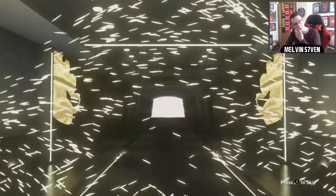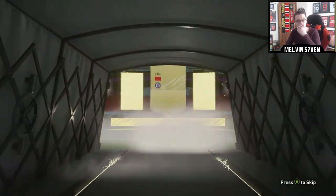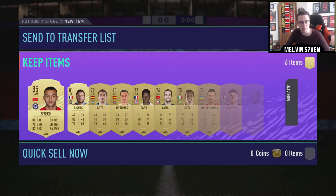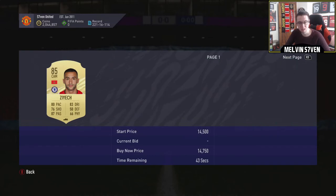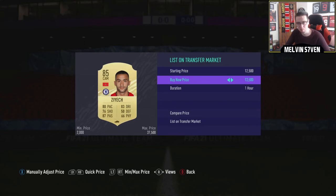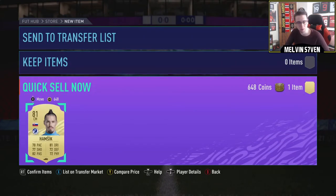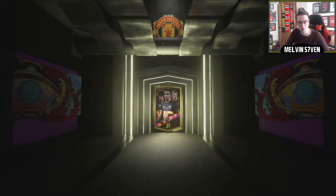We start off with a board. Oh! We get Hakim Ziyech there for Chelsea — nice! He's 85 rated. He might have an inform on Wednesday. He got a goal and an assist in Chelsea's last Premier League game and also got a goal in their win against Krasnodar. I'll be surprised if he's not Team of the Week. Probably goes for about 12k — I'll list him.